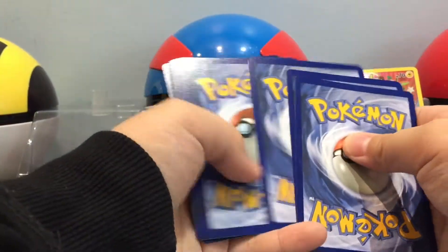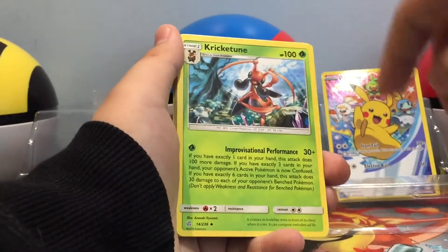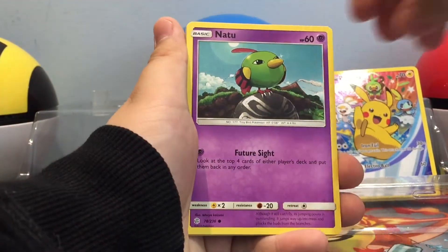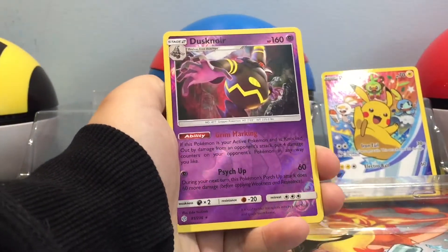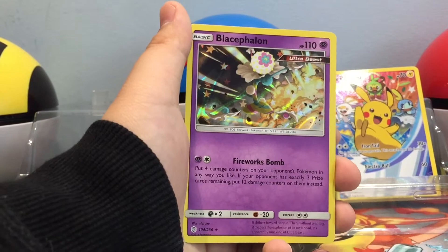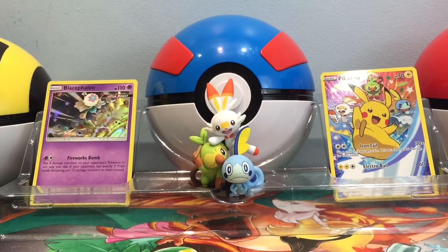One, two, three, four. Start off with a Water Energy, Cricketune — that's a lot of reading, that's why I don't like that card — Coralia, Bisharp, Ferroseed, that's cute, Natu, Palpitoad, Jangmo-o, Dusknoir — reverse holo — and the rare is a Pheromosa holo. Wow, that's cool — cool Ultra Beast in general. Why do I keep knocking things? It's only the second pack.